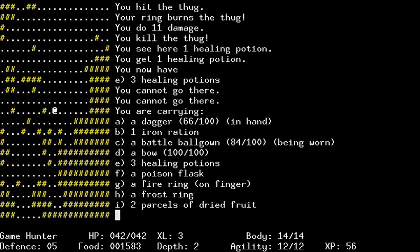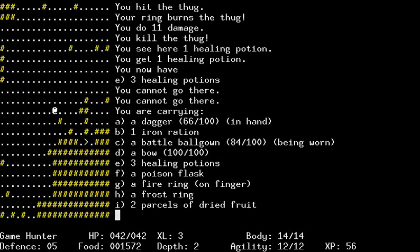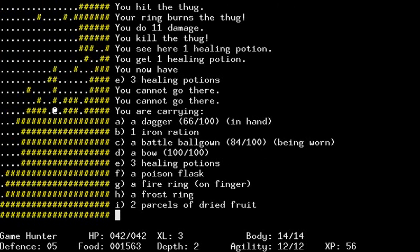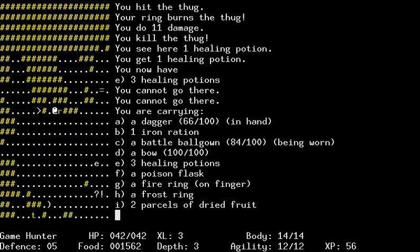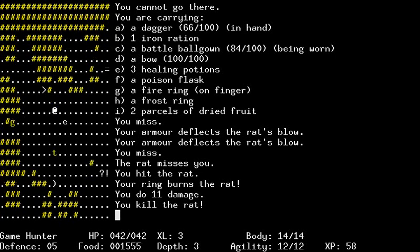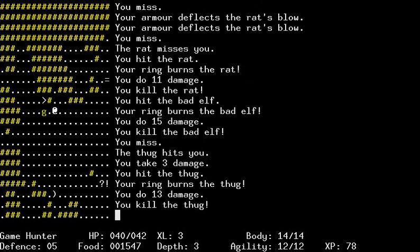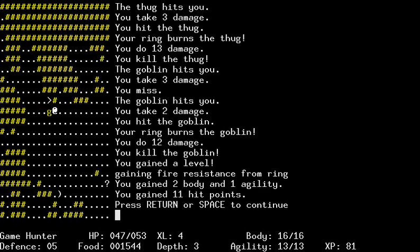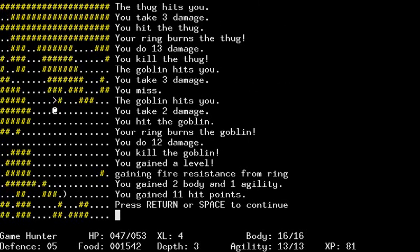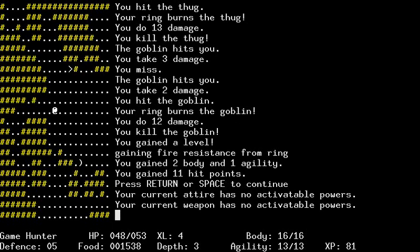So if we look at our inventory, we got stuff, and we got more stuff. I have yet to find a new weapon, which is a little disconcerting. The screen just keeps kind of reprinting itself. That was a bad elf - as opposed to good elves. Gaining fire resist - so when I level up, I gain fire resistance. Capital E for your current attire, and the other one was M. Just checking.